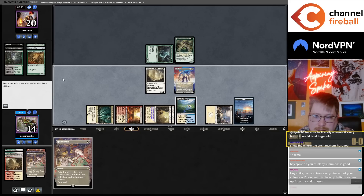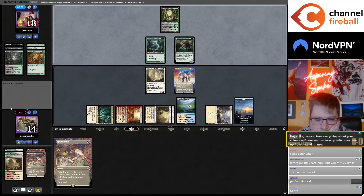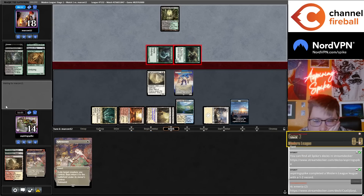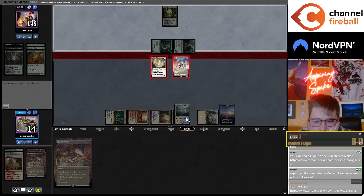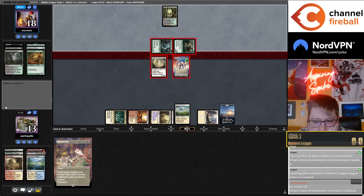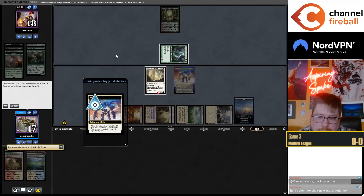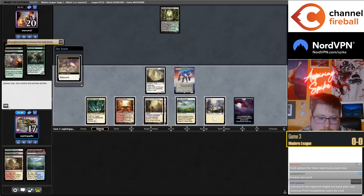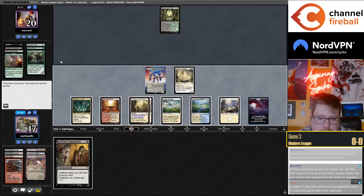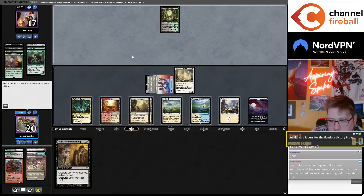Maybe I could have left the Wall of Roots. This Ephemerate is kind of the nail in the coffin — my opponent might attack with both, and I can go counter on the Solitude into Ephemerate and then rebound on the Wall. Nobody ever plays around Idyllic Grange. I saved the fetch land because of Brought Back.